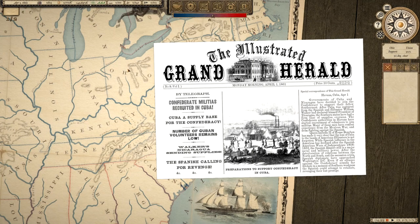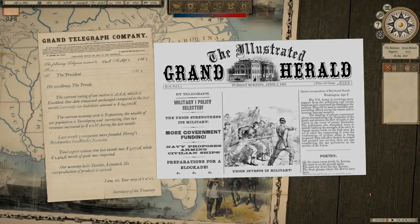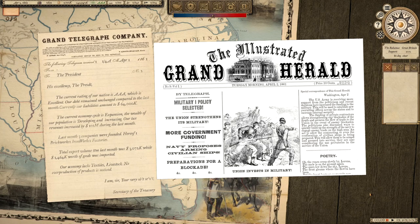A new newspaper: Confederate militias have been recruited in Cuba — a supply base for the Confederacy. The number of Cuban volunteers remains low, but Walker's Nicaragua is sending supplies and the Spanish are calling for revenge. That may actually lead to Mexico fighting with the Confederacy in this campaign, so we'll have to keep an eye on that — very interesting.